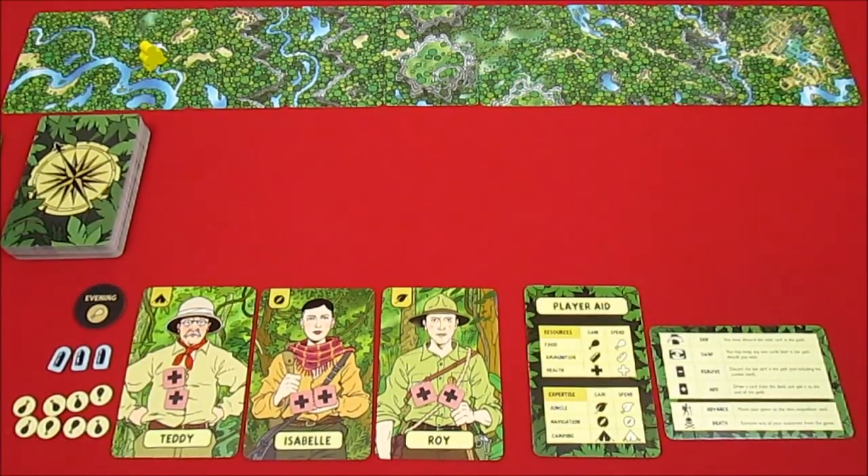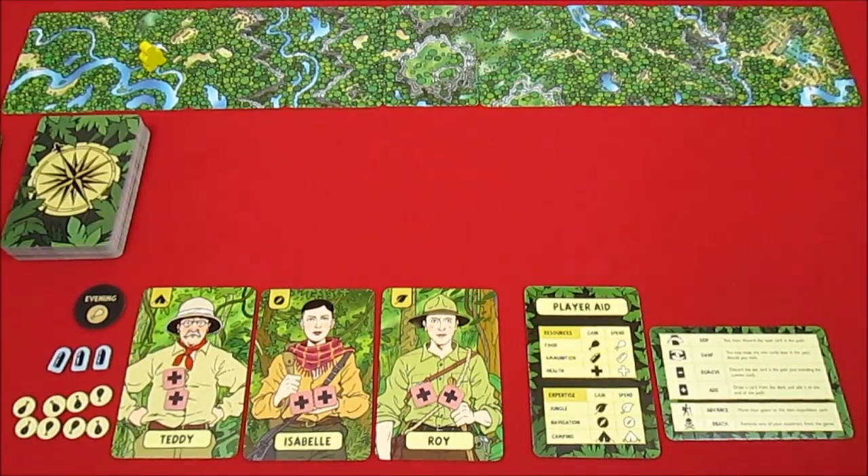Maybe less depending on how quickly I get wiped out — or maybe we'll win, who knows. I have been lucky in the last bunch of playthroughs. Thanks so much for watching. We're doing a solitaire with Teddy, Isabel, and Roy. We've got eight food which is a ton, but we each lost one health off our three characters. Thanks for your subscriptions, comments, and likes. Join me next time for the evening phase of The Lost Expedition.